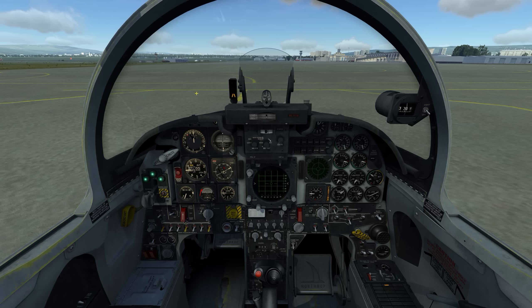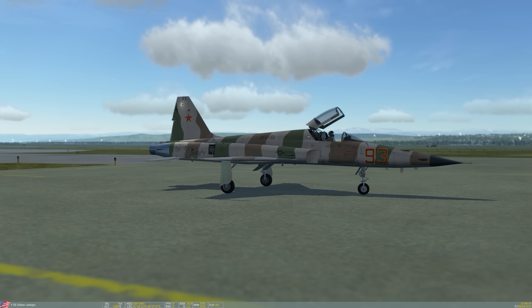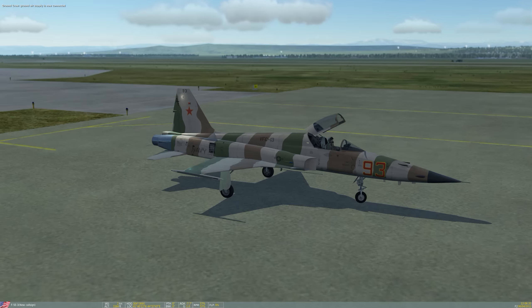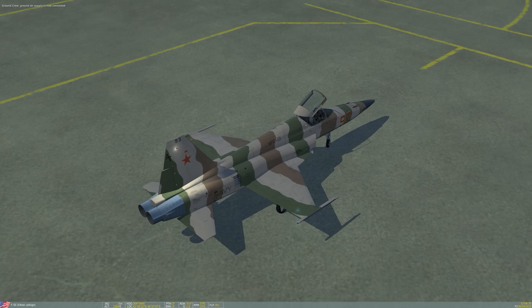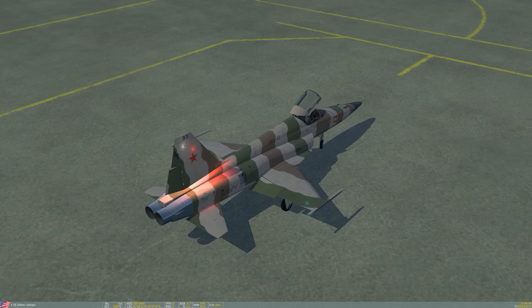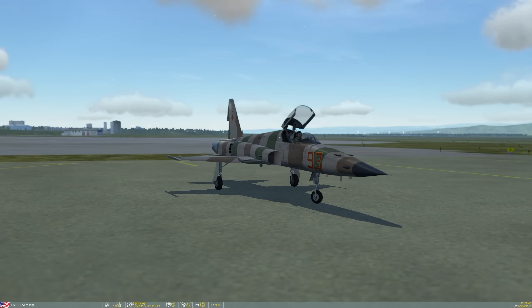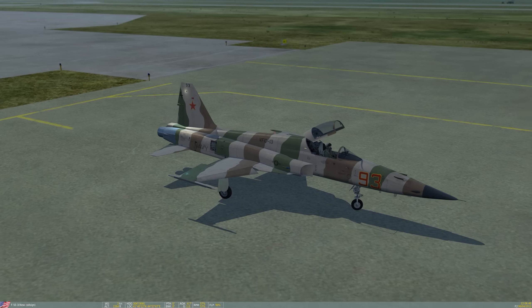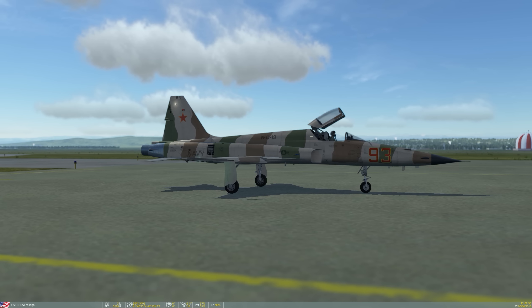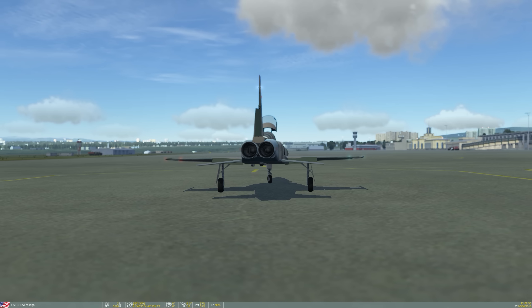Let's look outside and see if I can get the speed brakes up. Yep, there we go. And down... and up. Flaps — set flaps to auto, which is not something I've seen on an aircraft before, but the F5 has automatic flaps. Based on airspeed it will extend and retract. That's nice.